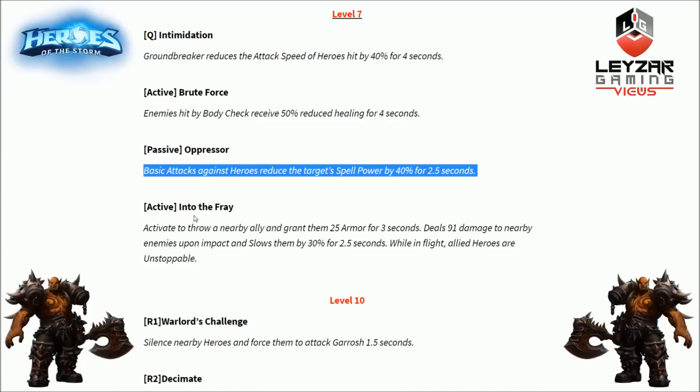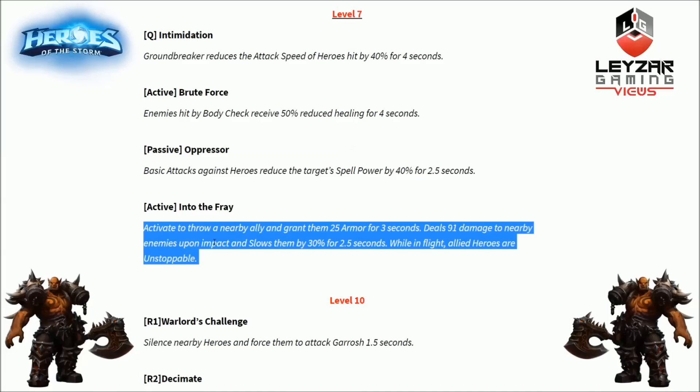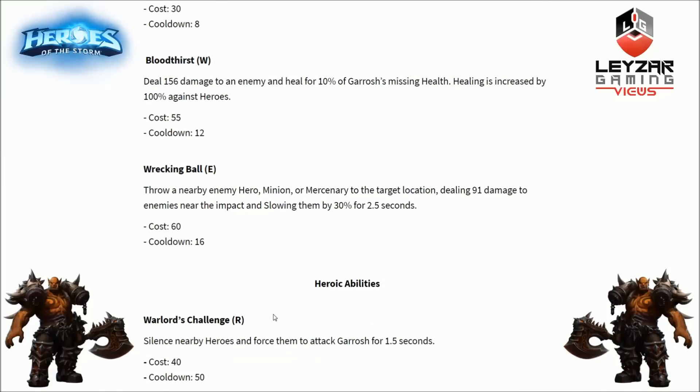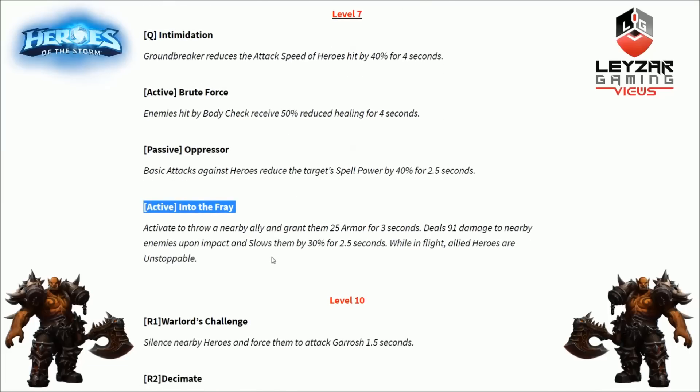Last level 7 talent is Into the Fray, an activated ability. Activate to throw a nearby ally and grant them 25 armor for 3 seconds. While in flight, allied heroes are unstoppable. It also deals damage to nearby enemies upon impact and slows them by 30% for 2.5 seconds. Not only can you fling your teammates around, but they also get 25 armor and are unstoppable in flight. I'm wondering if this shares a cooldown with Wrecking Ball's base 16 seconds. If it doesn't, it's going to be absolutely glorious.